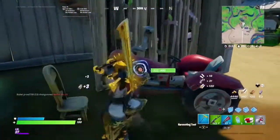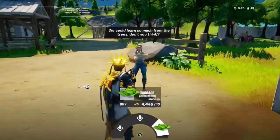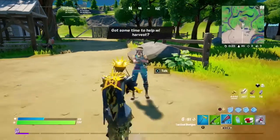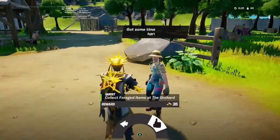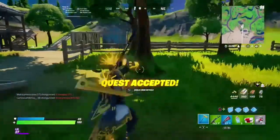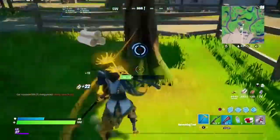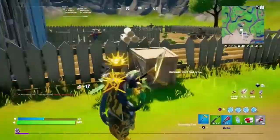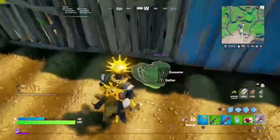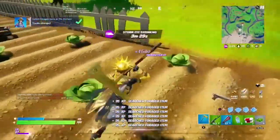Some things are crossed out on the list: cup, peanut butter cups, cherry blossom tea, wig, helmet, and syrup. What could this mean? There also appears to be what looks like a back scratcher, but it's a golden hand — does that mean anything to do with female Midas? There's also maple syrup, which could relate to the pancake skin. There's just some really weird stuff in there.